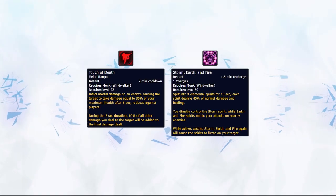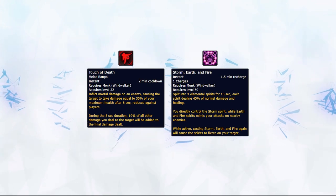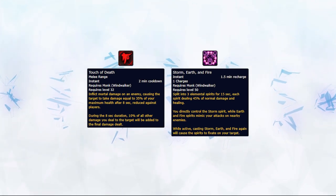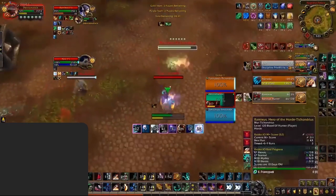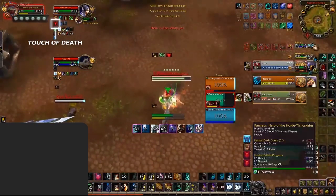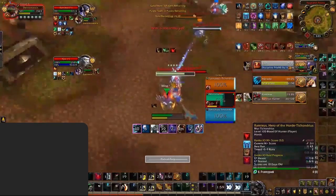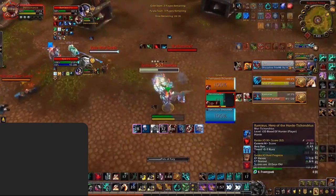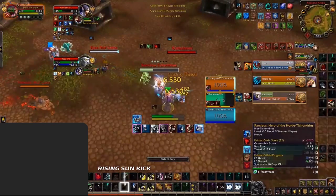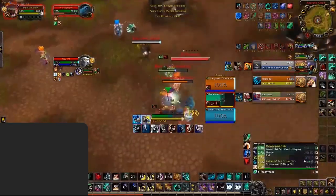When it comes to burst damage, you still want to use your normal rotation by adding either Touch of Death or Storm Earth and Fire at the start of your rotation. This will give you an incredible amount of damage, and ideally you'll want to have 5 Chi points ready so you can instantly use your first 4 priority spells during these cooldowns. These will also be the times when you want to press any on-use effect trinkets to maximise your damage, or you can time them with proc trinkets if you have the relevant buff active.